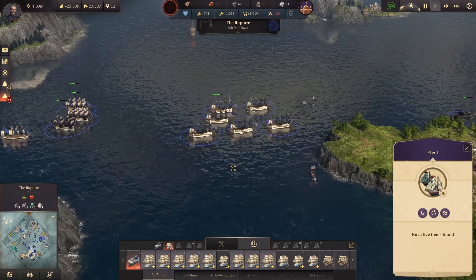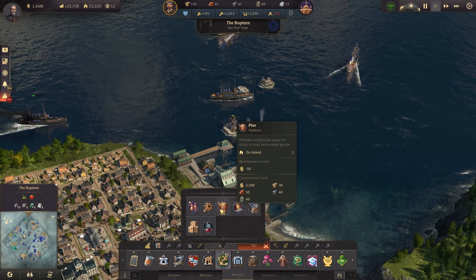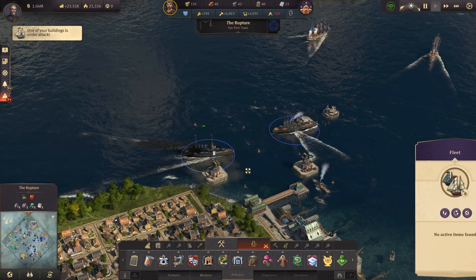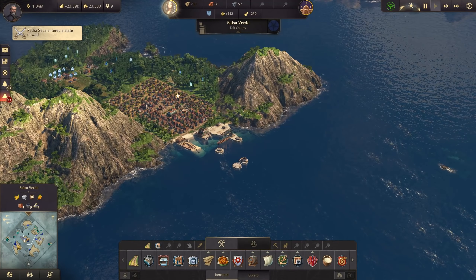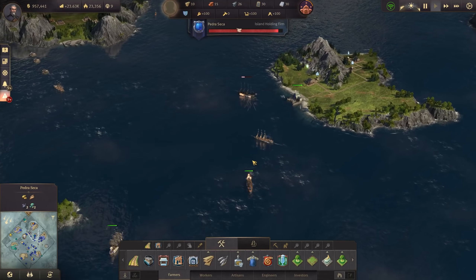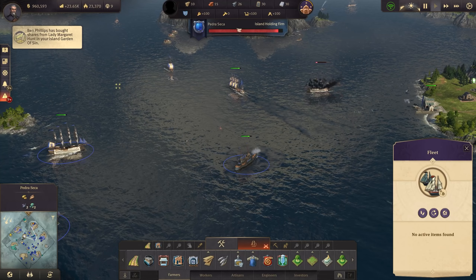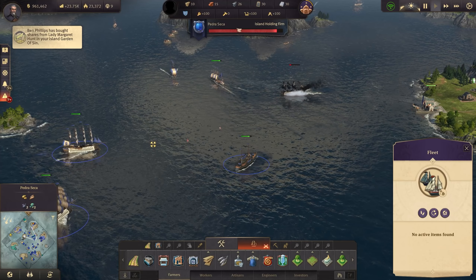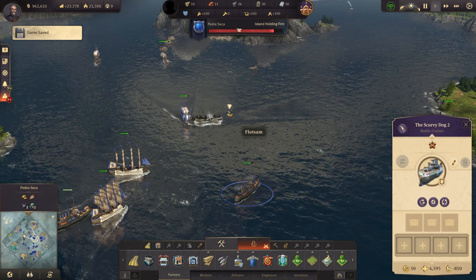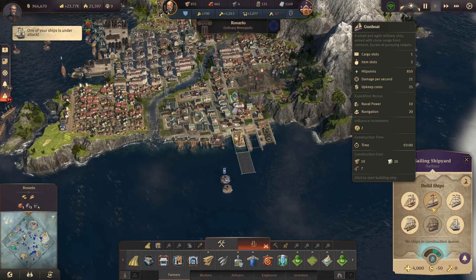Group number two is here and group number one is heading to Rupture for repairs. We have enough resources for another repair crane - definitely want two repair cranes in this area. Miss Hunt is purchasing stuff, and look at that - we've passed a million credits for the first time! We have 23,000 balance despite having this fleet, and that's partly because of the bicycles. They have such a big impact.